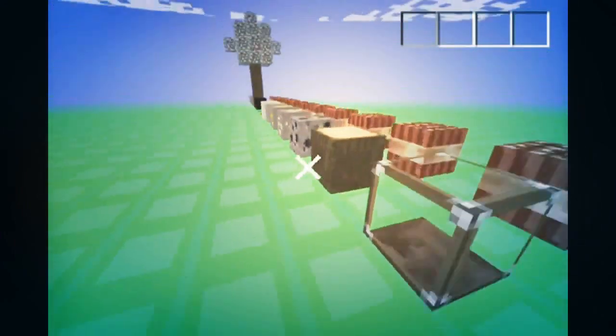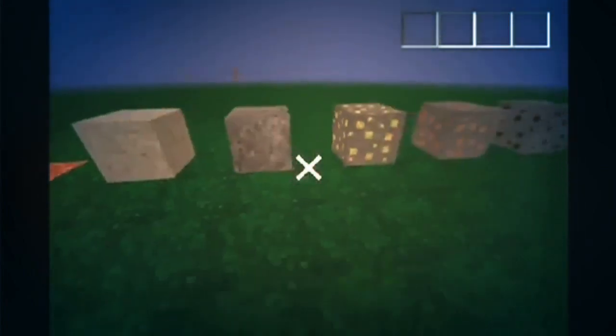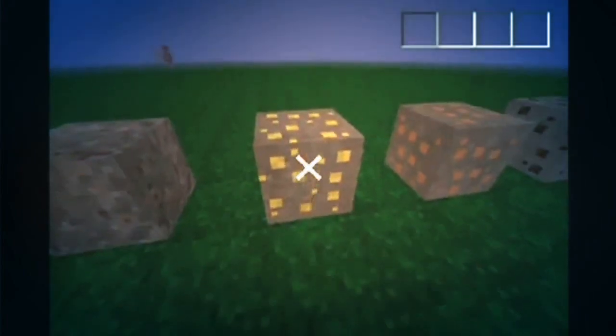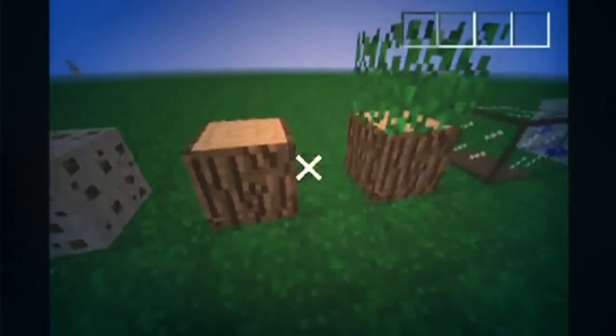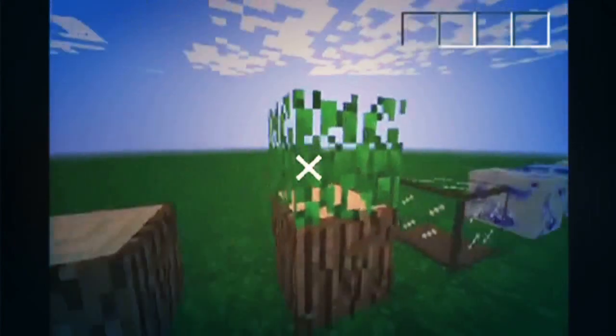You guys might be wondering why... it looks like Spongebob, it looks all squared. I really like the ore texture, same for iron and coal. Wood looks like Minecraft wood. I remembered how to place the leaves — Minecraft leaf.